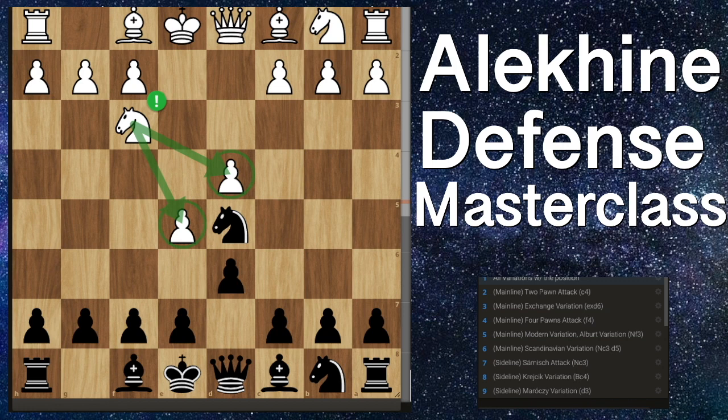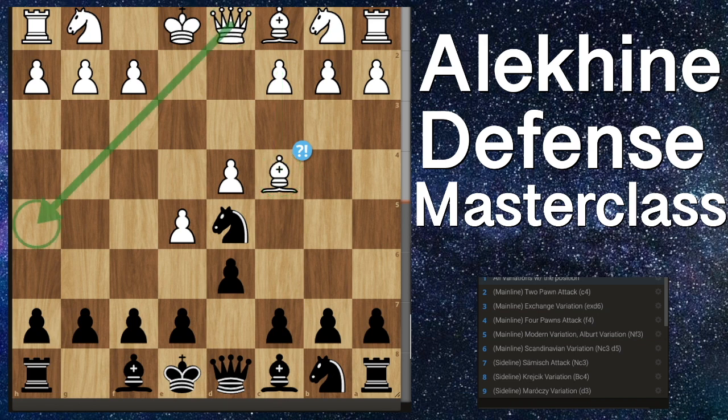If they play the modern variation with knight to f3, then we will play pawn to g6 — the Albert variation. Essentially what we're going to do here is play bishop to g7 and start trying to mow down their e and d pawns that are arguably overextended. Another thing they can try is bishop to c4, known as the Ballot variation — it's not the best since it blocks out the pawn to c4 push. White is going to try to play very aggressively with moves like queen to h4 and queen to f3, but we will be able to neutralize those threats pretty easily if you know what to do.